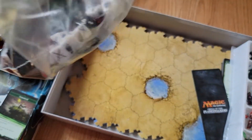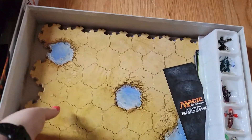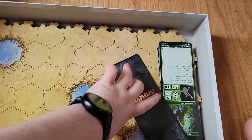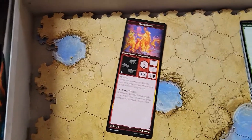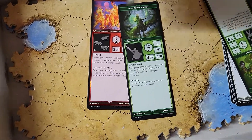Moving the bag of tokens over here with the dice and everything. There's a bunch of... there's long cards. I'm going to guess that each of these comes with a Planeswalker.